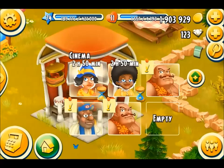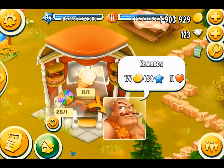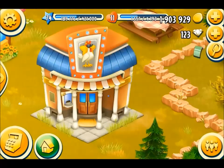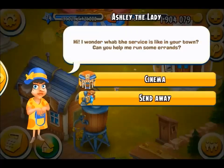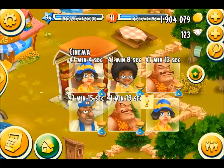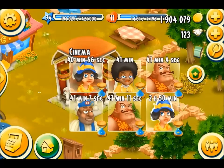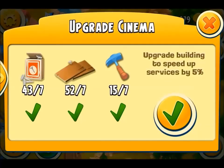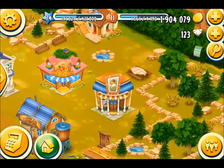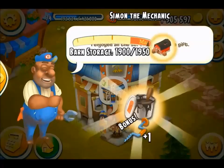Chocolate bars take ages, jelly beans take a long time as well, popcorn is easy, and lollies take a long time too. For the standard cinema, if you haven't reduced the time it takes about 3 hours for each movie and the turnaround is okay, but you really want to be reducing that as quickly as possible. Lots of visitors tend to request this. I need 7 of each to increase the service time — the only thing I don't like about upgrading the cinema is the fact that I have to use nails, and nails are a pain to get.